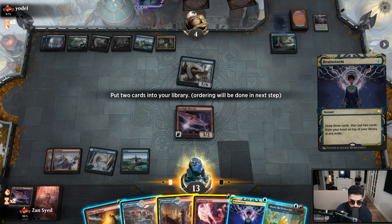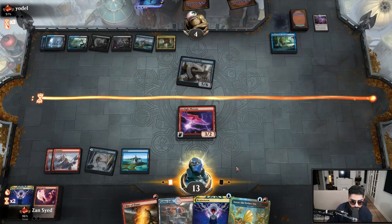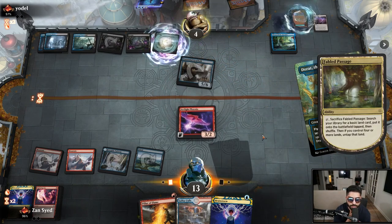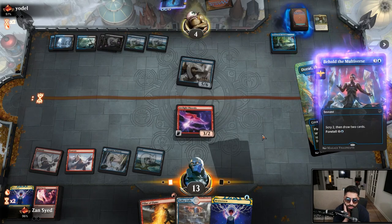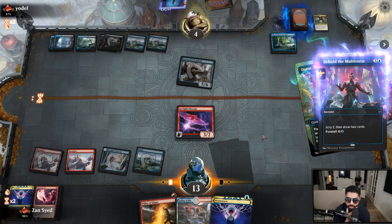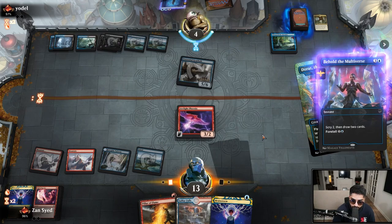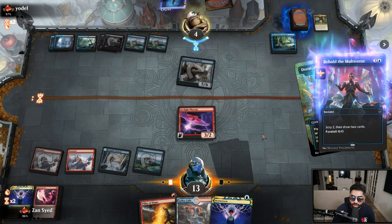We'll put those two back and go ahead and play Sprite Dragon. In response they have Behold — I think we should be looking good for game one here. They need two removal spells, but even if they find them, we have a second Phoenix coming back and this Pillar Flame. I really can't imagine a card that can deal with this situation.